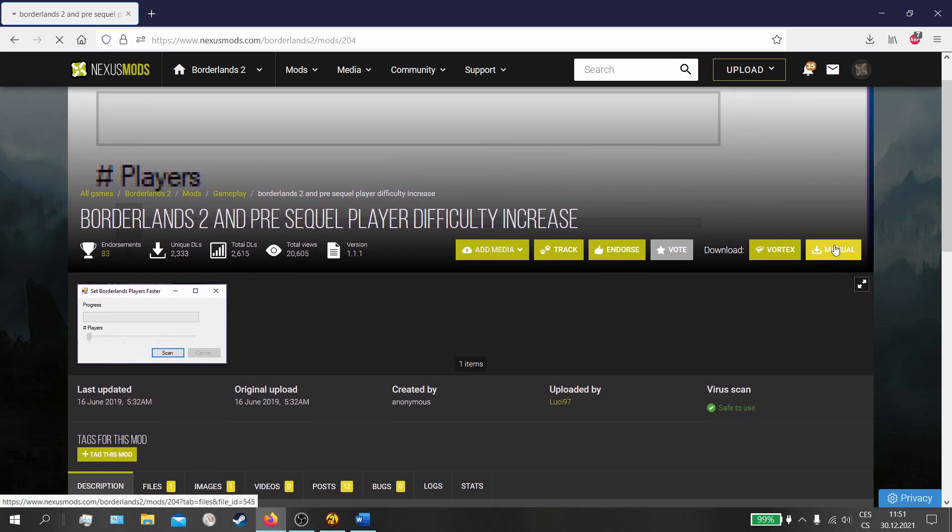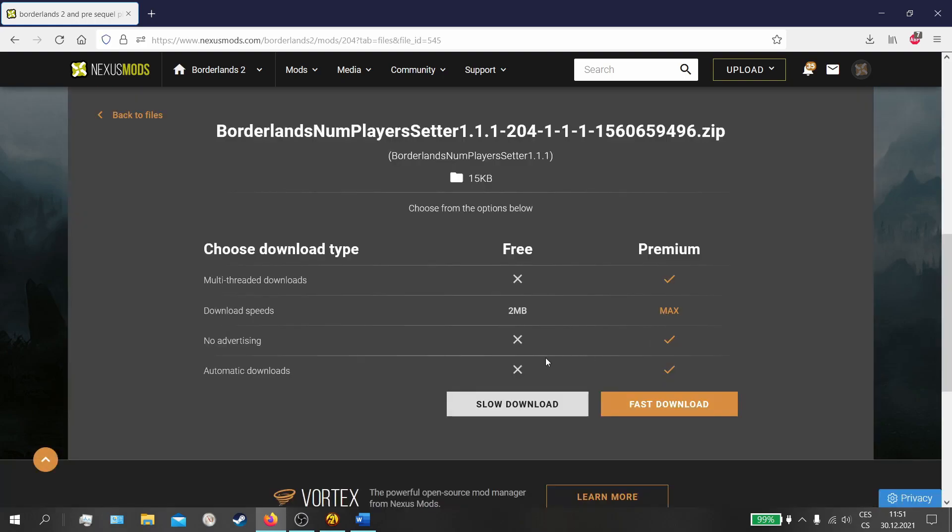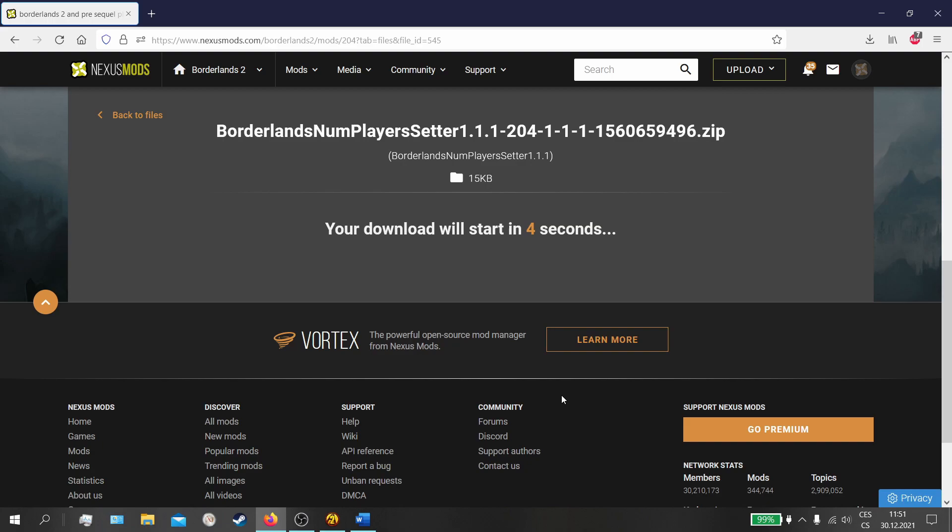We can click the manual download right here. It will bring up this page. If you have premium, good for you, but you can download it on slow speed — it's only 2 MB.